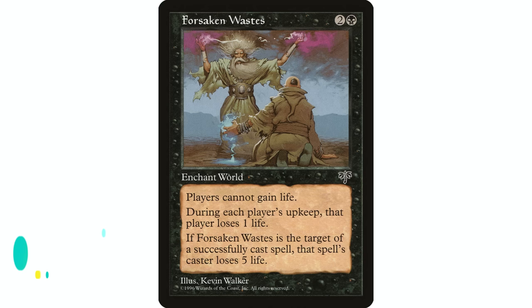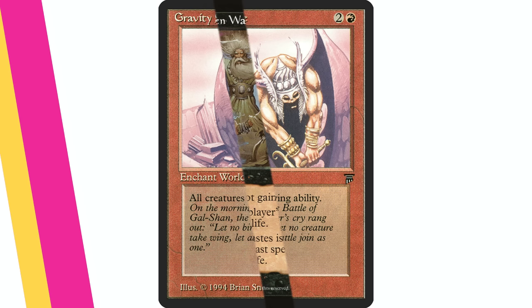Forsaken Wastes — two and a black, world enchantment. Players can't gain life, and at the beginning of each player's upkeep that player loses one life. That's good in a group slug deck or life loss strategy. Also, when Forsaken Wastes becomes the target of a spell, that spell's controller loses five life — so if your opponents try to destroy this, they lose five life. It's a nice added bonus if you're in that life drain strategy.